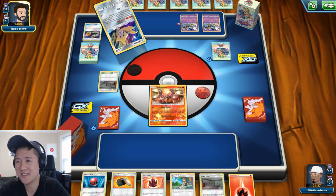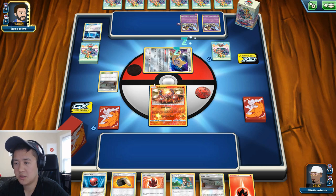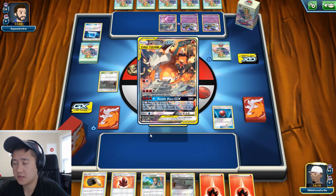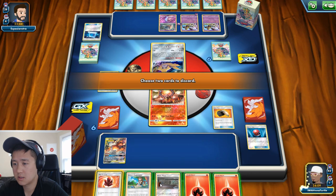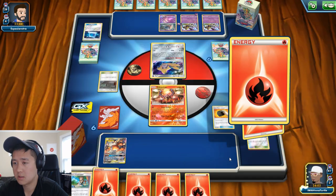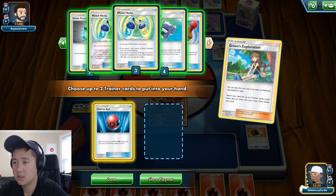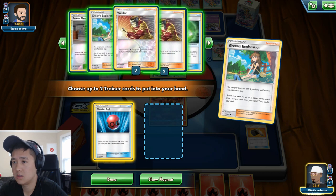I do kind of miss running a bunch of Jirachis to keep using Stellar Wish. This is going to be an interesting matchup because their Shadow Impact will still need two hits to take out the Charizard, but they do have Spell Tags and stuff like that. I'm going to need some heals — actually, maybe that Choice Helmet is a good idea.